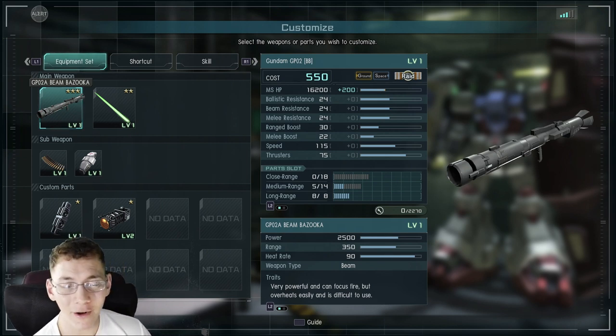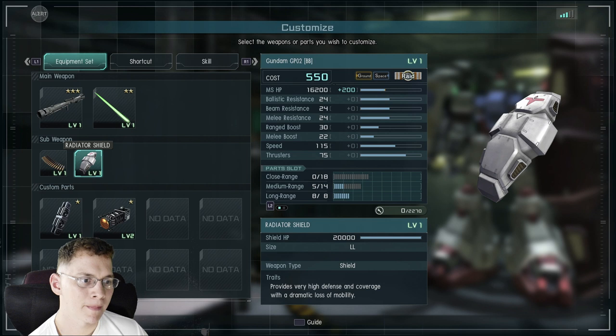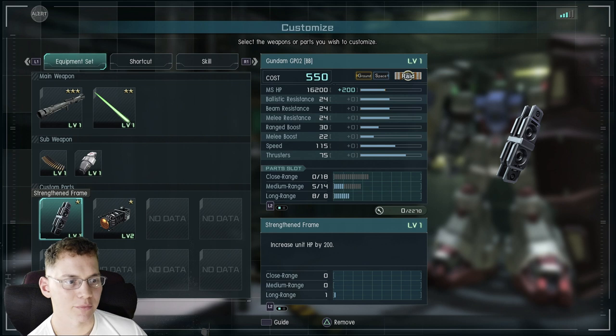Personally, I don't find the Beam Bazooka that hard to use — the cooldown is just pretty long. You also have a high output beam saber that can do three slashes, which is fantastic with great damage. There's also a really great shield with high defense, and the vulcans, which I absolutely love — they do a lot of stunning and staggering, which is really good.